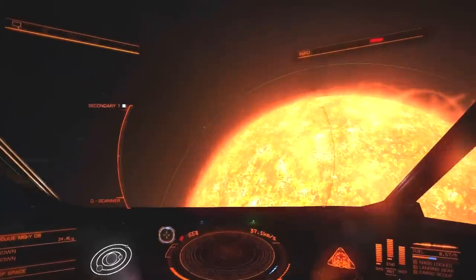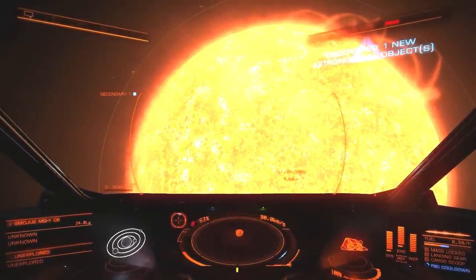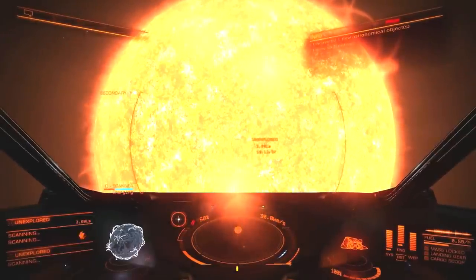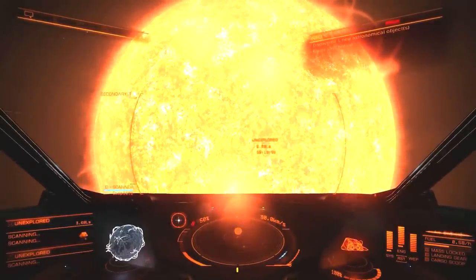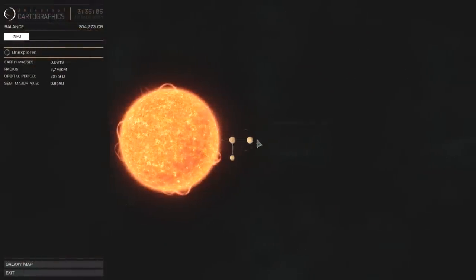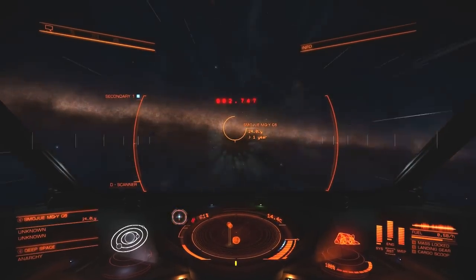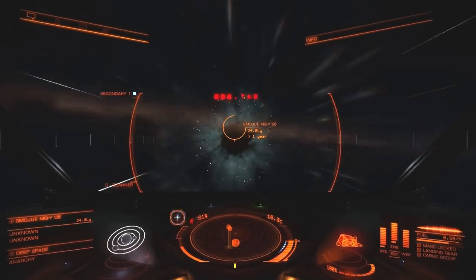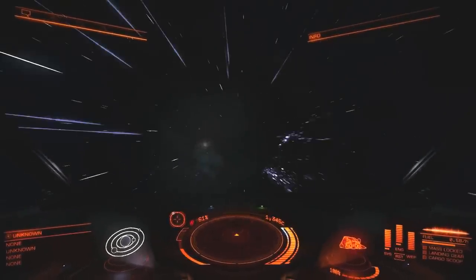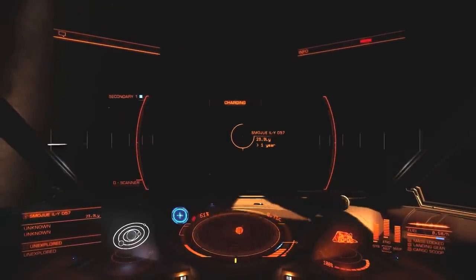Thor's Eye I don't think is a real thing. But Lagoon Nebula, of course, is. And Herschel 36, which is the actual location in the Lagoon Nebula that we'll be heading to, is definitely a real thing. Three new objects — tiny, tiny planetoids, Mercury style. I skip this one. The next sun is a middling type, maybe a K-type. I skip that as well.